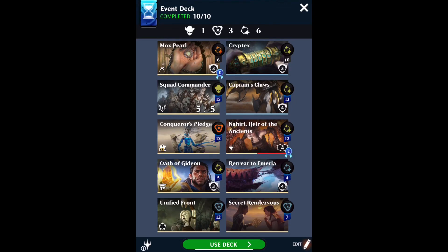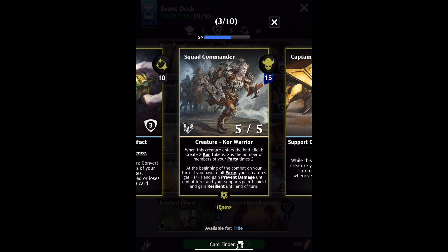Hello, hello. A slightly longer one. This time round we've got a few more things to check. So we're going to look at the Core token, and there are nine cards that will create this, including the Squad Commander.